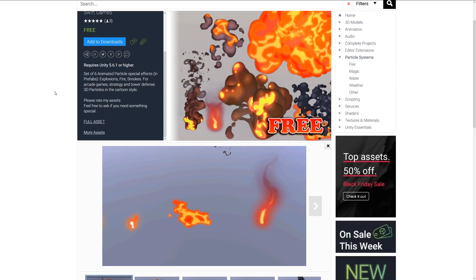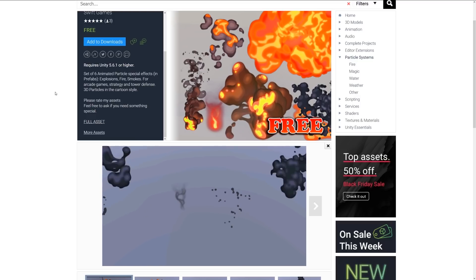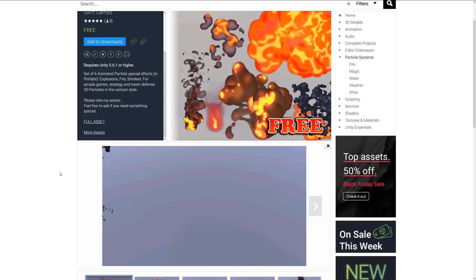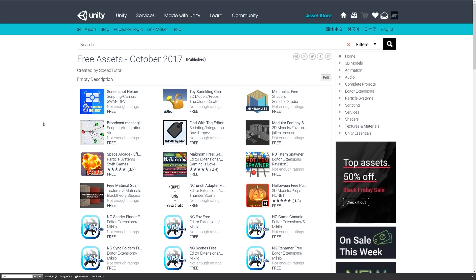Number five is Cartoon Particles Fire and Smoke Free, a set of six animated particle special effects as prefabs. These include explosion, fire, and smoke suited for arcade games, strategy, and tower defense. You can see them playing in the background — it's quite a cool selection of cartoony particle effects and they seem quite high quality.